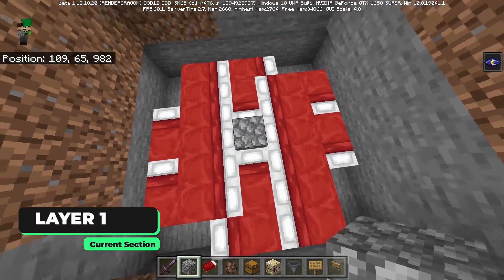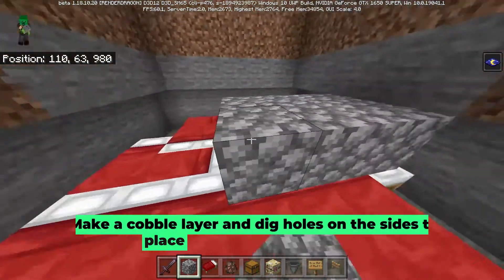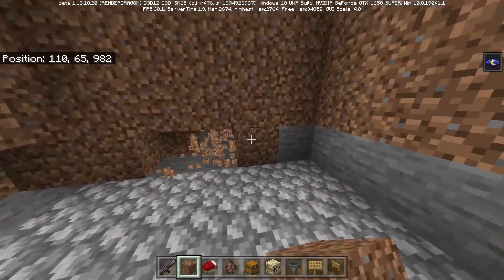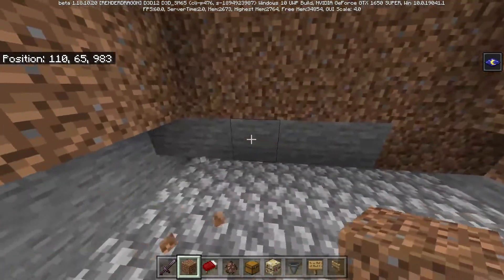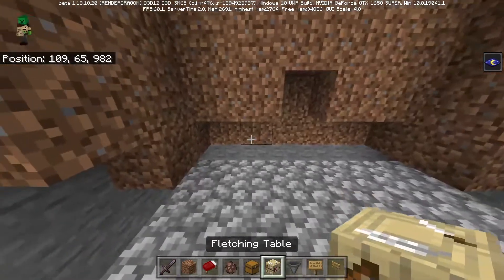Now you're going to want to place a solid block right here and then 1 more up. Then go ahead and make a floor all the way up here. Once you're done, break these 5 blocks right here and then this one more in the center. On the other side break 3 like this and then 1 more on top. On the next one break 5 and the middle one, and on the last one break the 3 down here and 1 more up there.